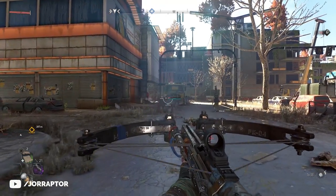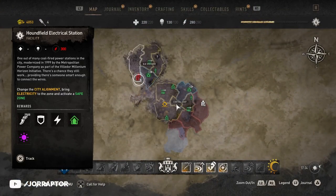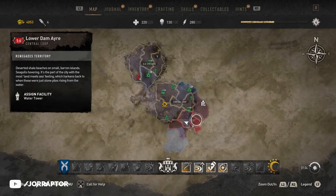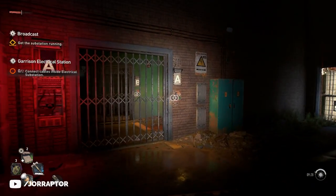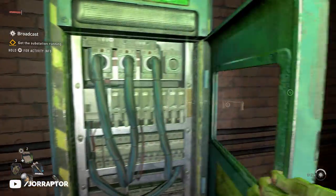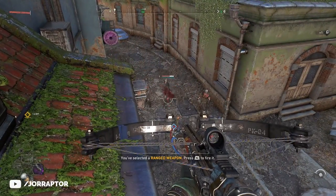If you chose to go with the survivors, don't worry — there are two other towers in the open world. The Houndfield electrical station in Old Villador and the Saint Paul water tower, though these have higher stamina requirements. There's also another tower during main mission 16 called Broadcast. In total there are seven locations you can assign to factions, so just make sure at least four go to the peacekeepers to get the crossbow.